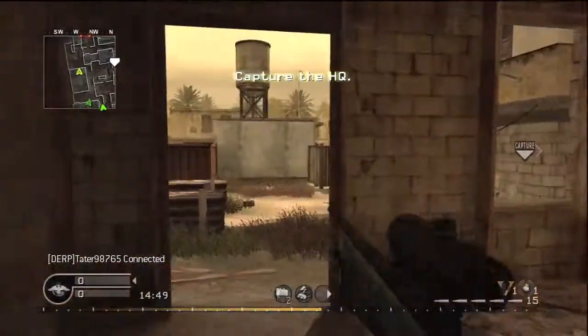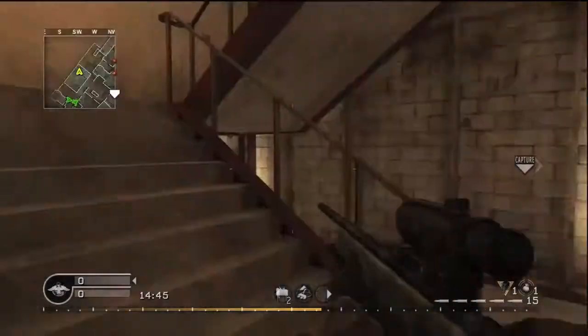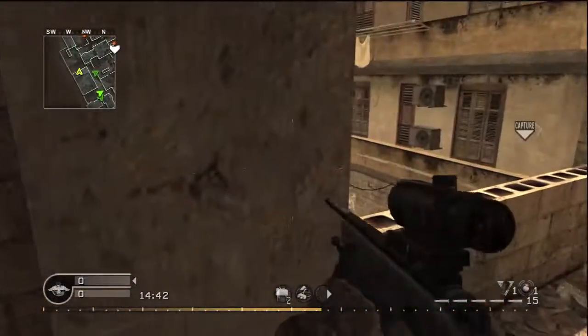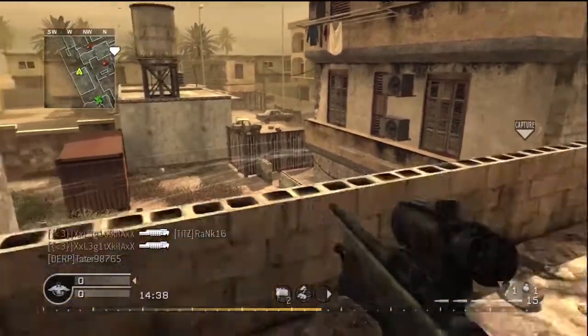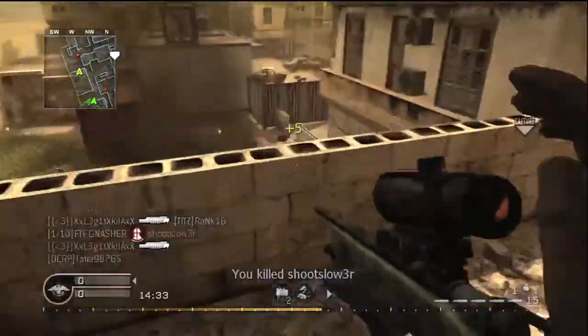Hello everybody and welcome back to another episode of Fail Friday. It is Nash here from Nash Time, and this week we got some Call of Duty 4 Backlot with some Headquarters. What you'll notice right off the bat is that the full auto noob tube glitch is going on, but that is not the reason I am putting this Fail Friday up.